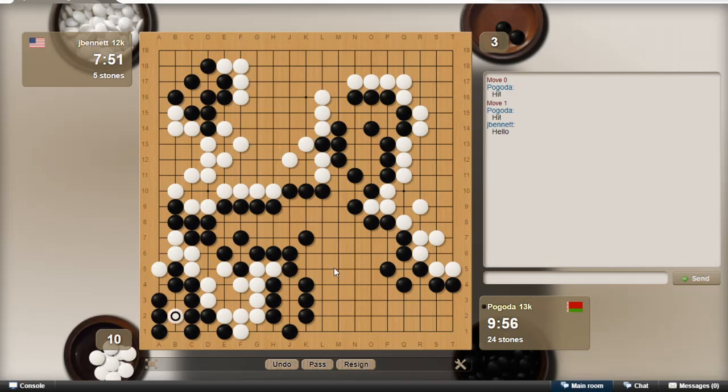Now it's actually a capturing race because I don't have two eyes either, so I have to connect. It's one, two, three — connect and capture. I have to stay connected: one, two, three, four, five — he goes there, I take, he has to play here, here, here. You can't play there. And this still has two eyes, so let's descend here.